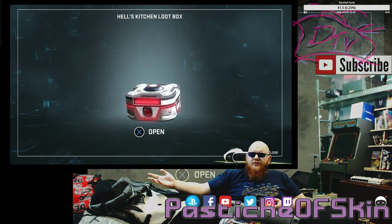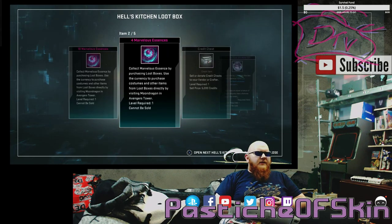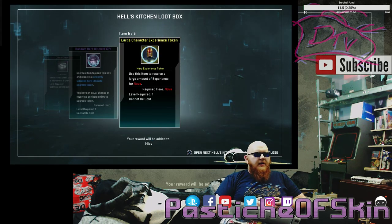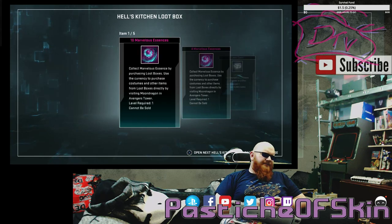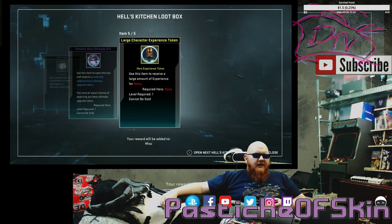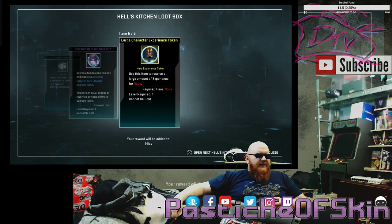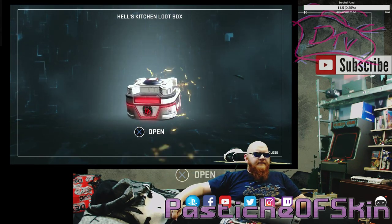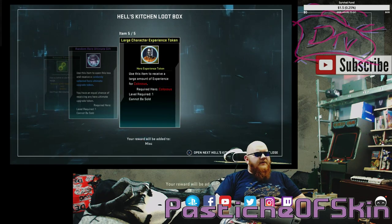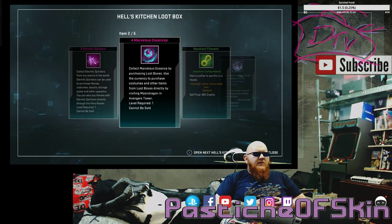I might actually prestige Squirrel Girl — I've got enough tokens for her now. Ten Marvelous Essence plus four is a total of 14. A credit chest, a random ultimate gift, and a large character experience token for Nova, which is a character I don't play as often, so that'll help. That's not a great chest, but for 14 Marvelous Essence it's essentially the same value as getting a non-rare costume. So yeah, still not great. Not amazing drops so far. Two Eternity Splinters, four Marvelous Essence, a nanotech filament, a random hero ultimate gift, and a large character experience token for Colossus. That's three crates so far that have been pretty mediocre.